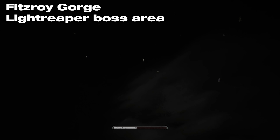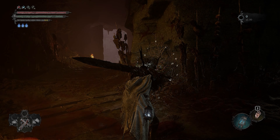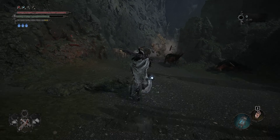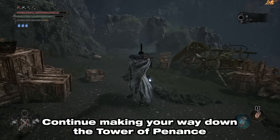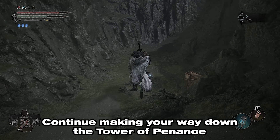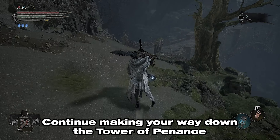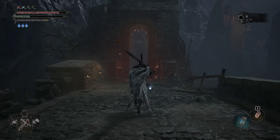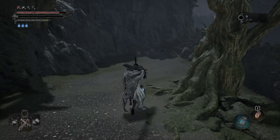In order to get it, you'll need to make your way to the Fitzroy Gorge area where you encounter the Light Reaper. You can start in either the Vestige of Sebastian in Lower Calrath Depot or the Vestige of Betrayed Ellard at the Shrine of a Deer. Just make your way there and use the Pledge of a Deer gesture at the tree.